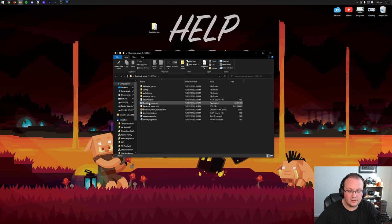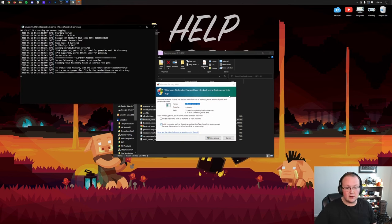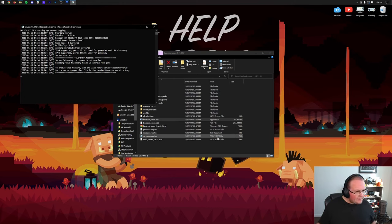To start the server, just double-click bedrock_server.exe and it will start. If you get a Windows Firewall popup, it's very important you allow bedrock_server.exe to communicate on both public and private networks, then click Allow Access. If you don't get that popup, it's probably okay — but if later your friends can't join even after port forwarding, you may need to allow Minecraft Bedrock in Windows Defender.